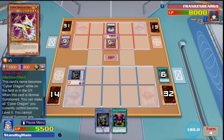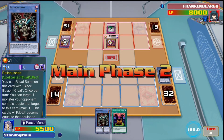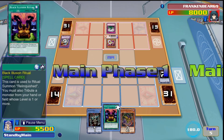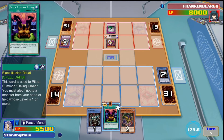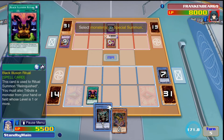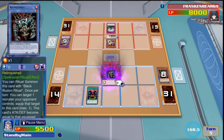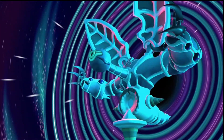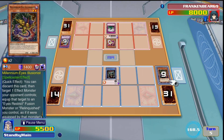He makes Cyber Dragon Drei and attacks Relinquished — if Relinquished had a card equipped to it, it wouldn't be destroyed by battle, but it doesn't, so it doesn't matter. We drew into Millennium Eyes Illusionist, which is perfect. We play Black Illusion Ritual, use Millennium Eyes as the material, summon Relinquished — nice animation again. Millennium Eyes comes straight back to our hand as another interruption for our turn and our opponent's turn. Then we play Relinquished's effect to take away Drei.